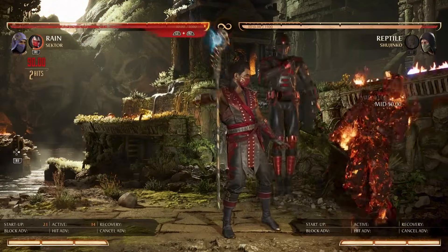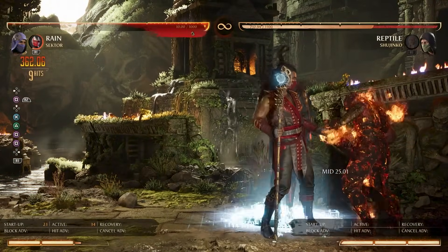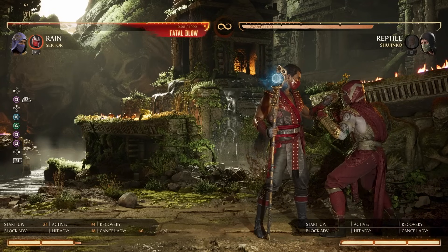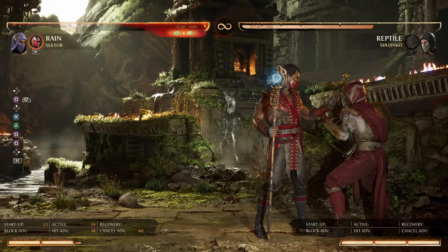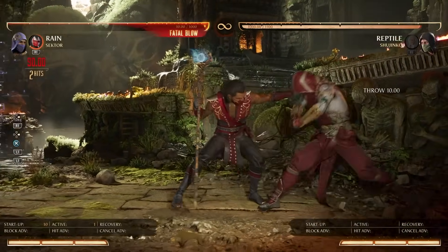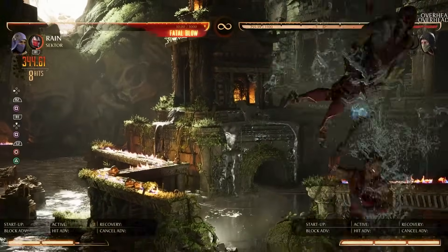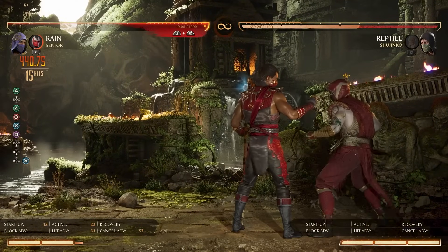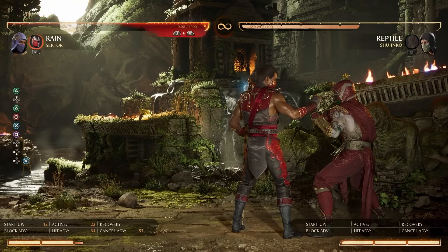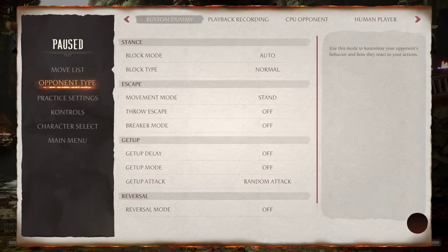Should you land a combo, ending with flame burner creates that scary situation — fake overhead, overhead on its own, dash cancels — it forces that situation and works off any launch. You can do two standing ones, or one-one for more damage. Flame burner can create that first layer: overhead, fake overhead — and if they want to mash, you have your forward two to hit confirm into much higher damage.